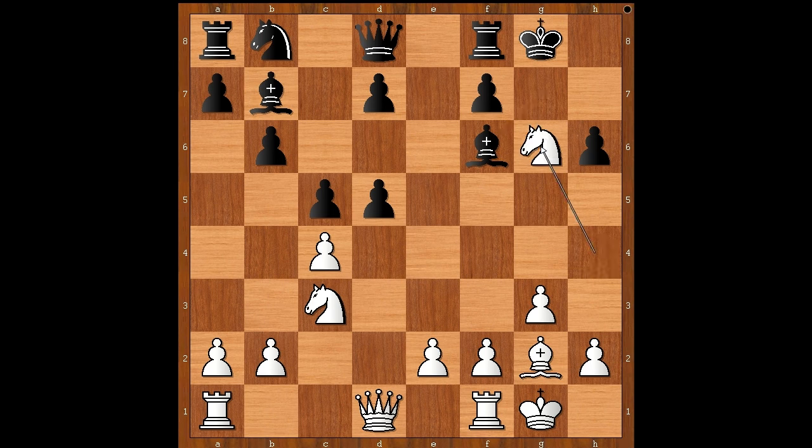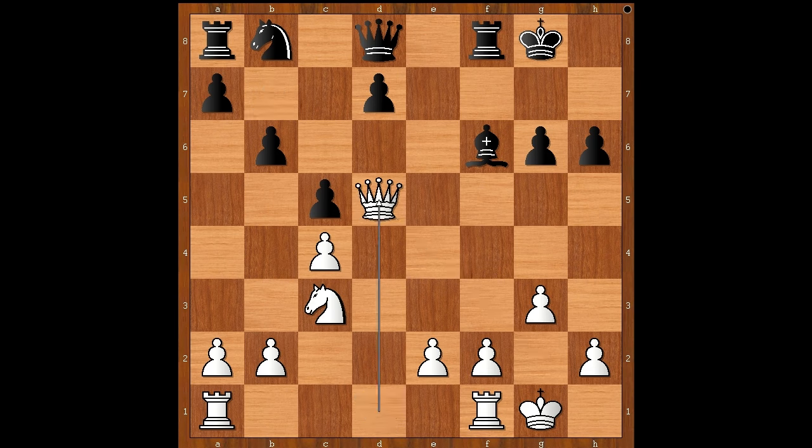Kaboom! Black to move. Knight to c6. What's wrong with taking the Knight? Let's see. If f takes on g6, then Bxd5 check. After Bxb, Qxd5 check. Kxh7, Qxd5, and White wins.